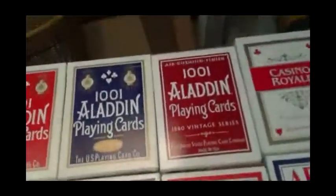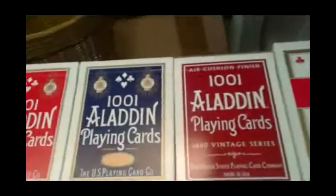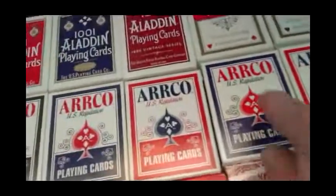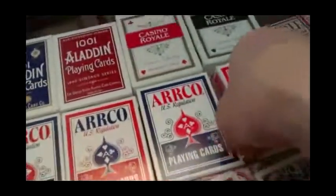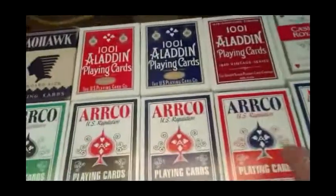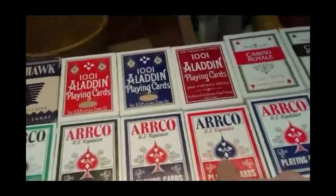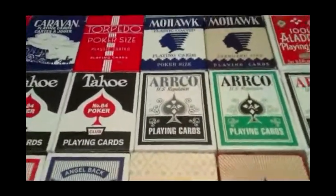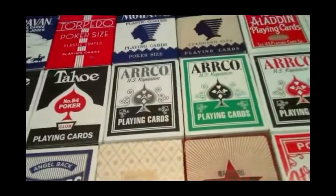This is the new one from PokerStars 52, which I reviewed like yesterday — definitely picked them up. That's the 1880 Vintage Series. Then we have Casino Royale in red and black. Arcos in red and blue — these are the Ohio versions, the coveted Ohio versions with the blue seal. You can still get these on Full Boat Dealer on eBay. The newer versions in red and blue, also black and green. And this is the brand new White Argo — definitely pick those up if you can find them still.